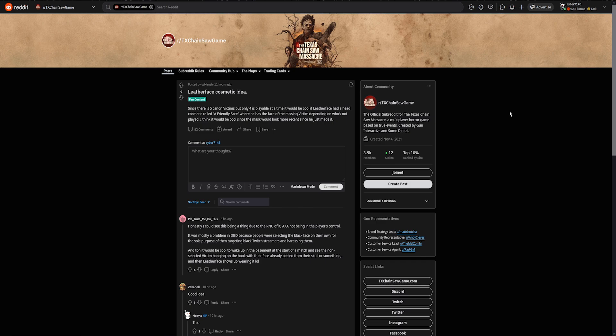So Leatherface.com posted a Reddit idea: since there are five victim characters but only four are playable at a time, it would be cool if Leatherface had a head cosmetic called 'Friendly Face' where he wears the face of whichever victim wasn't picked. It would make the mask look more recent since he just made it. A lot of people probably won't be fans of this idea, and I don't think it'll be in the game — I just wanted to bring it up in case anyone asks.